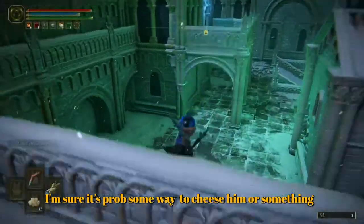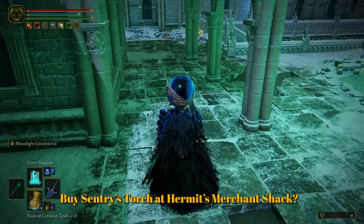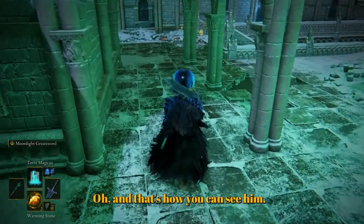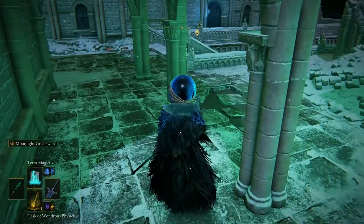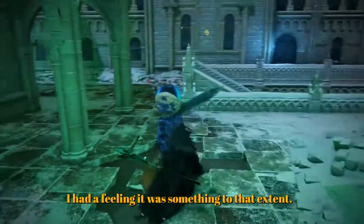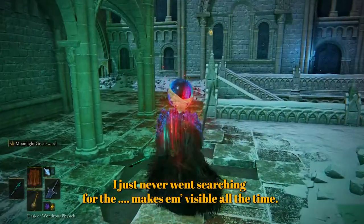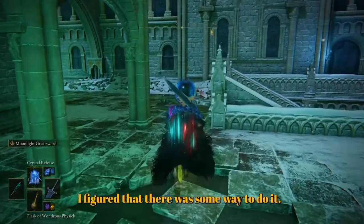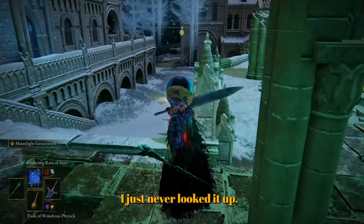I'm sure there's probably some way to cheese them. By sentry's torch and hermit's merchant shack — that's how you can see him, he's no longer invisible. I had a feeling it was something to that extent, I just never went searching for it. It makes him invisible all the time, I figured there was some way to do it, I just never looked it up.